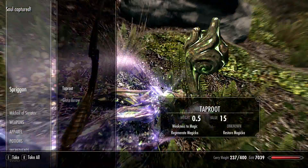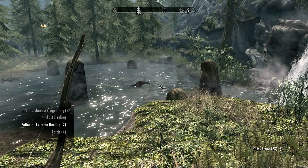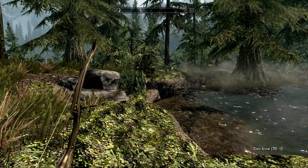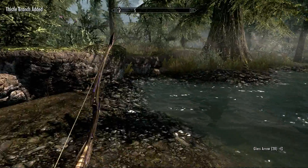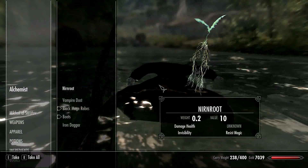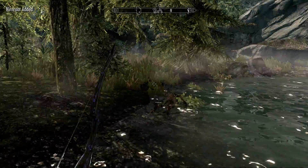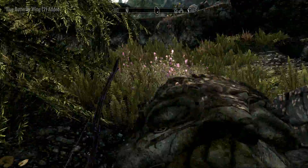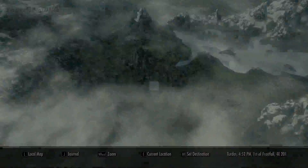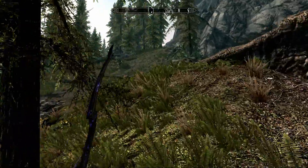Just like any other Skyrim player, I use the quick menu. In my quick menu I keep my bow, my weapon, my spells, fast healing, a potion of extreme healing, and a torch. For anyone who doesn't yet know how to organize their quick menu, I'd suggest putting as few things there as possible. The less you have there, the better — the less time you spend searching, the more effective you are. Imagine being in the middle of combat and having to browse through hundreds of favorited items you never use — it just wastes your time.